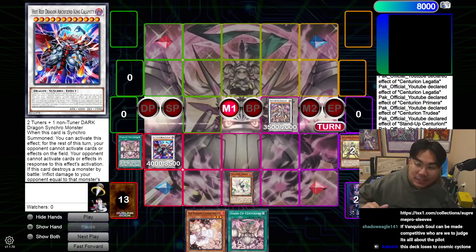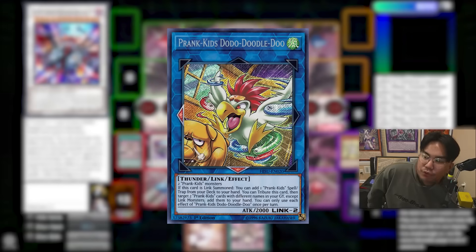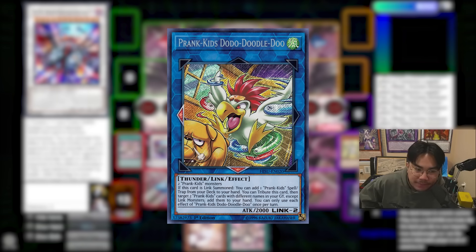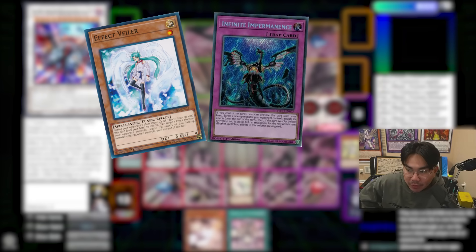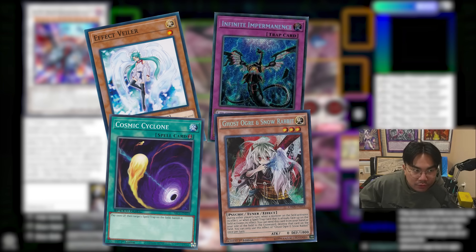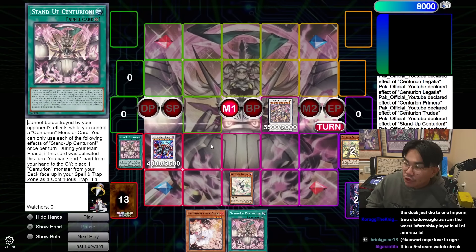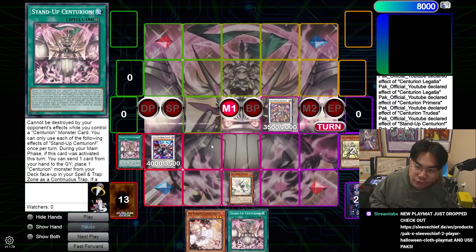This might seem really strong on paper, but it has a lot of weaknesses. The deck functions very similarly to Prank Kids, but the issue is that it loses to way more stuff than Prank Kids. A normal Veiler or an Impermanence on Primera is very, very strong. It can lose to Ogre on the Centurion monsters, and it can lose to Cosmic Cyclone on the field spell to prevent Calamity from coming out. Legatia doesn't actually do anything on the board itself. Looking at YCS Richmond, a lot of people were on hand traps — cards like Veiler, Impermanence, and Ash really came into the format.